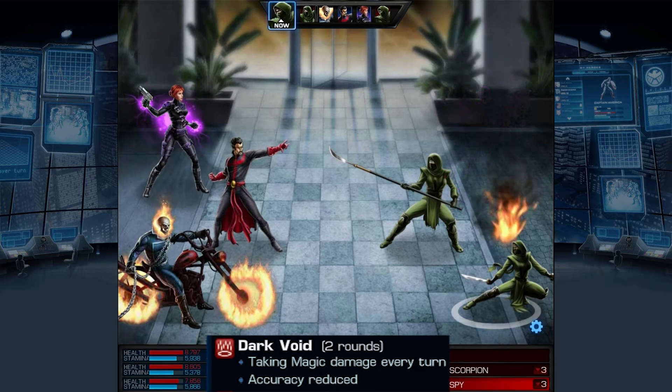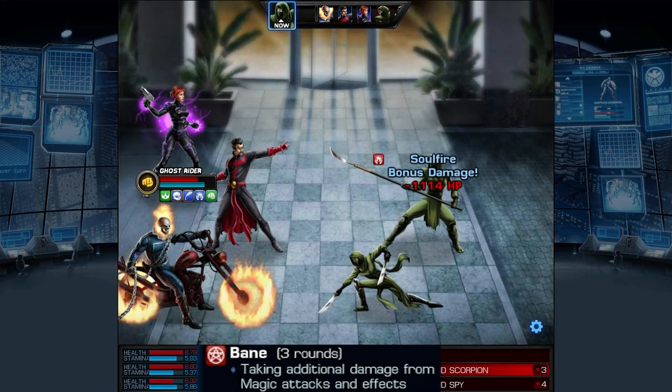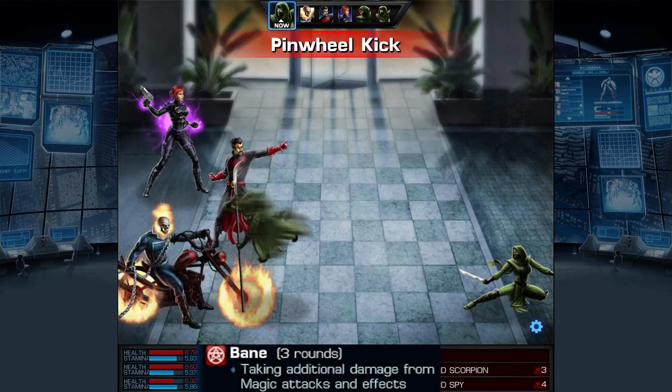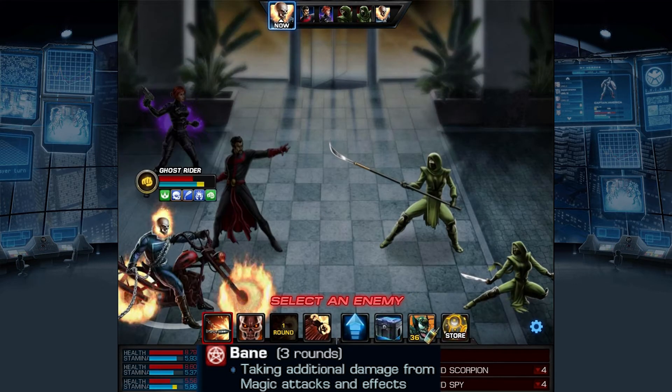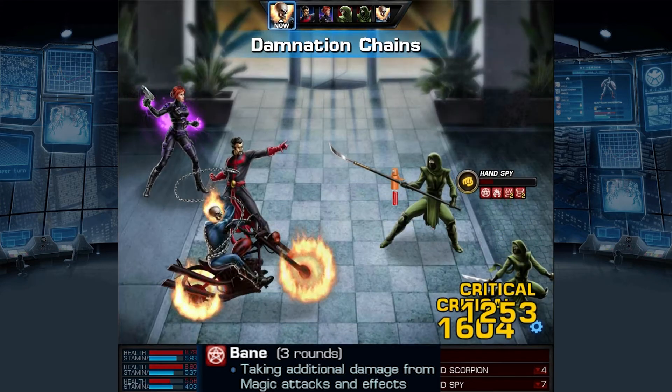Perhaps what makes Dark Void more potent is the fact that it's almost always found with another effect. Perhaps one of the most beneficial effects that you see along with Dark Void is Bane. Bane makes all magical effects — be they damage over time like soul fire and Death Frost, or straight-on magical attacks — do increased damage.